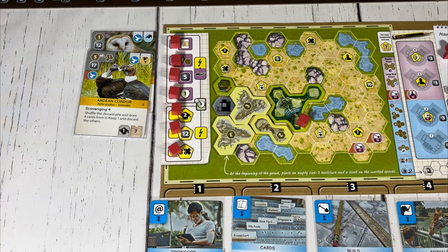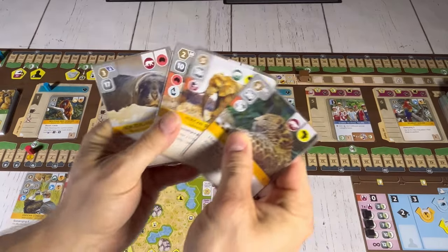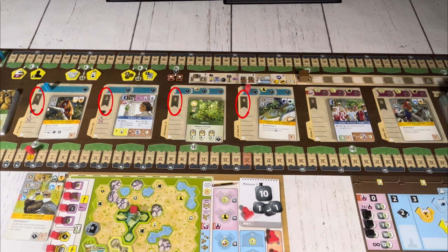If the animals action is upgraded, it allows that player to play a greater number of animal cards, and players can now play animals from their hand or from the display on the board. To play a card from the display, any card within that player's reputation range may be chosen, and the costs on the chosen card's folder must be paid along with the costs of the animal card.